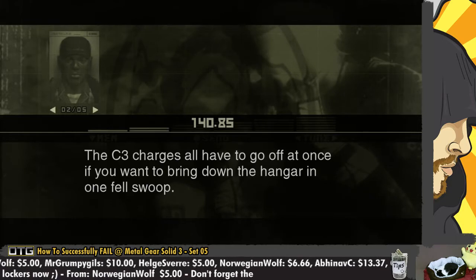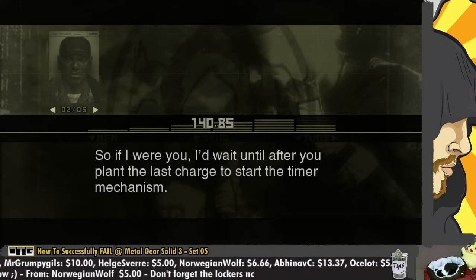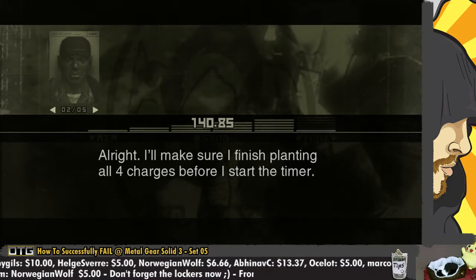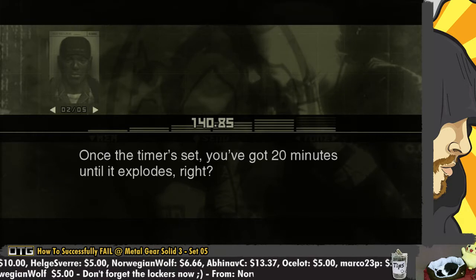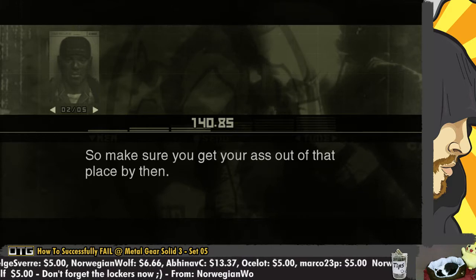The C-3 charges all have to go off at once if you want to bring down the hangar in one fell swoop. So if I were you, I'd wait until after you plant the last charge to start the timer mechanism. All right. I'll make sure I finish planting all four charges before I start the timer. Once the timer's set, you've got 20 minutes until it explodes, so make sure you get your ass out of that place by then.